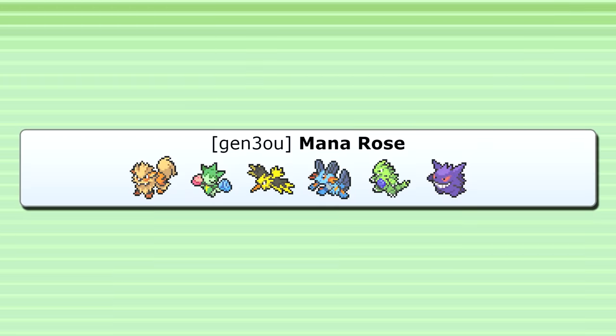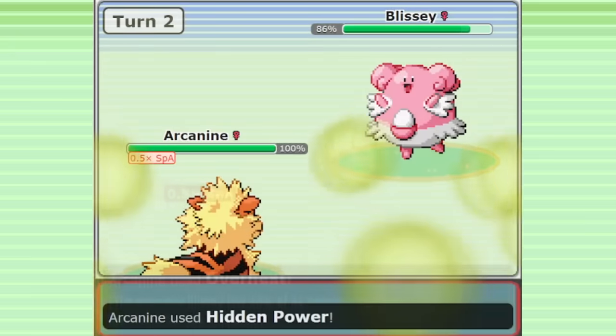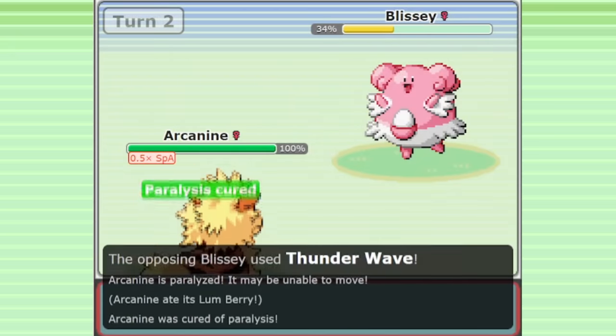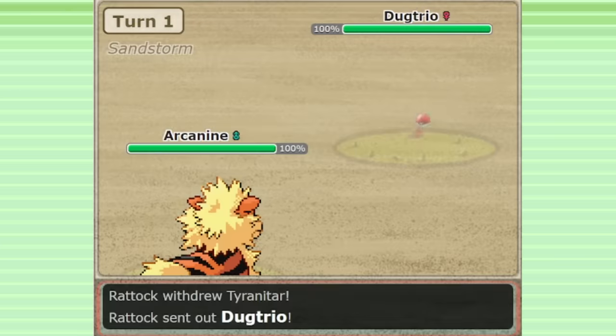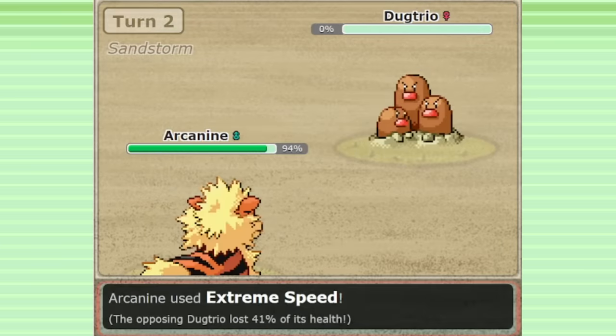This team by Ban Manaphy actually features two offbeat choices — Roselia and Arcanine — and they work quite well together. Arcanine is another weird one in Gen 3 OU. This is one of the most unique fire types in the game. It has great mixed attacking stats, two great abilities in Intimidate and Flash Fire, and it even has one of the most coveted offensive options in the game: Extreme Speed. Linoone and Rayquaza are the only other two Pokemon with access to this move in Gen 3.